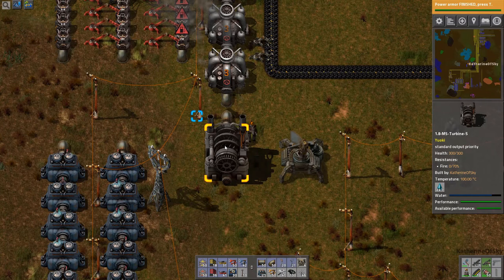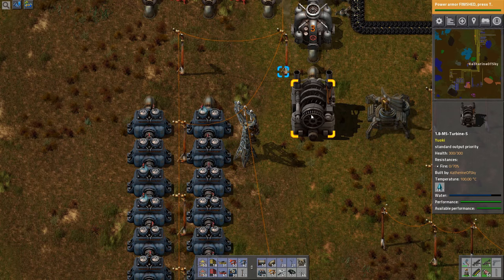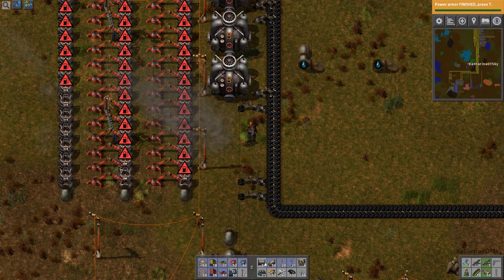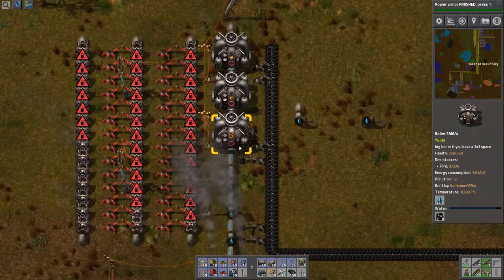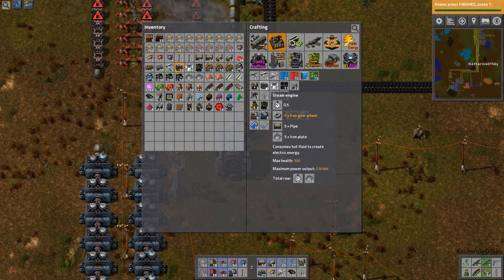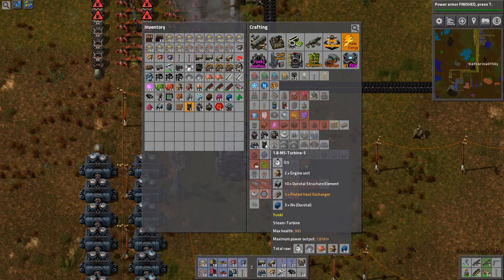So you are generating how much power? Do you even say how much power you're generating? Not really. Can I take these off? Still performance is extremely high. Let's see how they compare to regular steam engines — I'm really curious about that. These have maximum power output of 510 kilowatts, and these are 1.8 megawatts.